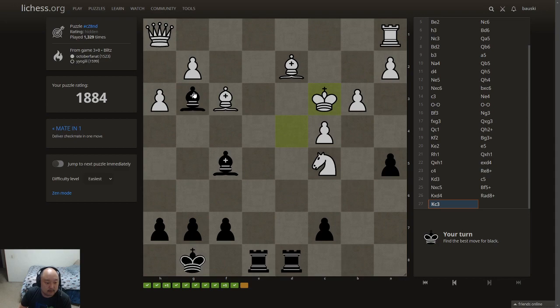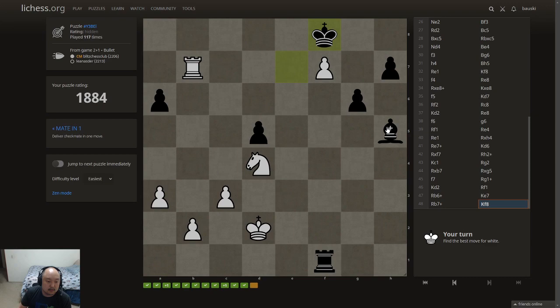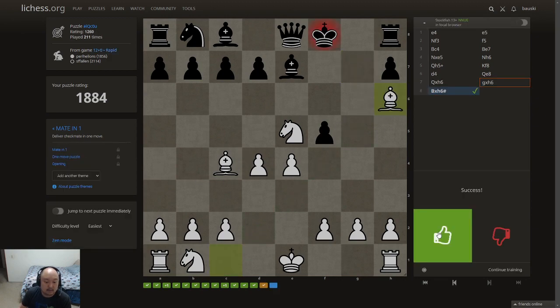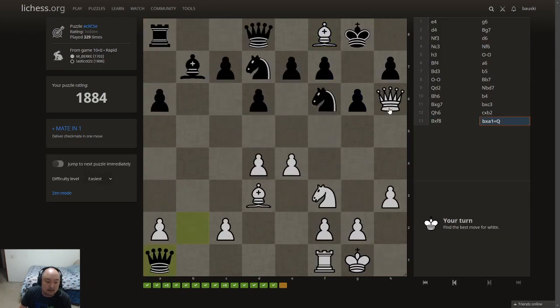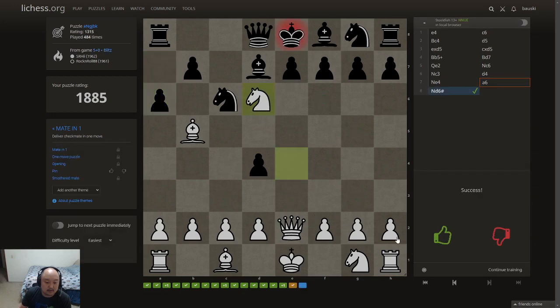Another dovetail. Does that count as a dovetail when the king is on the side? I don't know. No flight squares — this looks like the one. I'm white here. Where is my — here we go. Some of these I know the name for, some of these I don't. This looks like it. White again. This looks like a smothered mate — yes it does.